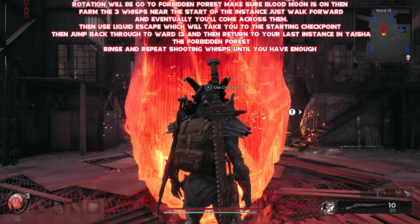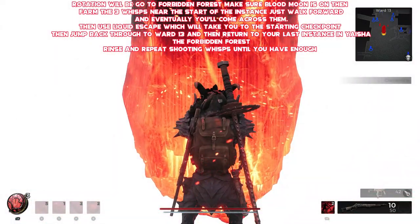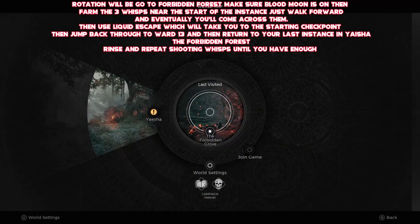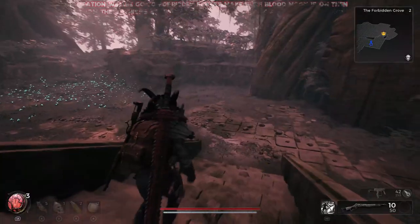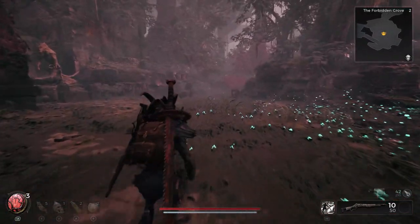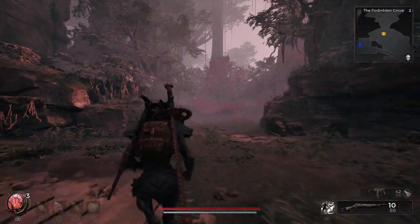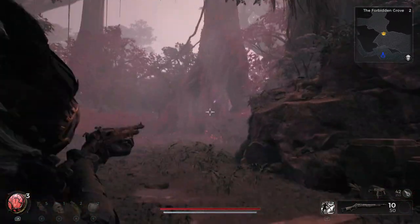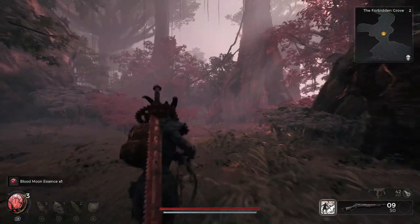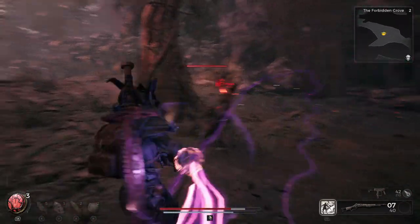If you're struggling to find these because the Blood Moon's not up — for me it happened after around an hour of it not being active, so I'm not sure if it's one hour on, one hour off. However, I've heard that if you travel to another part of Yaesha and then travel back, it can reset it, so you could try that repeatedly until you get the Blood Moon in effect. For me it seemed more timer-based, and I was able to reset the wisps but not the actual Blood Moon every time I travelled back to Ward 13 and then returned to the Forbidden Grove.